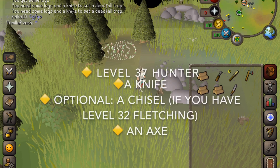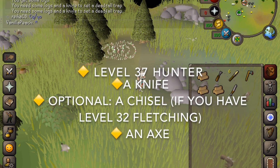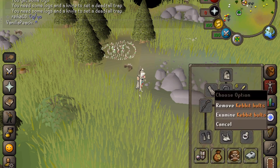You will need level 37 hunter, a knife, a chisel, and an axe. You'll only need the chisel if you have over level 32 fletching, and that is so that you can make these cool things, which I've just equipped, called kibbutz bolts.